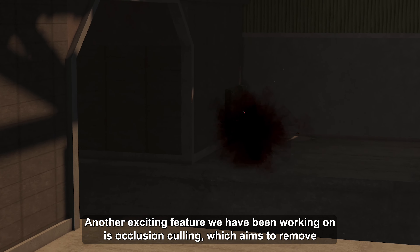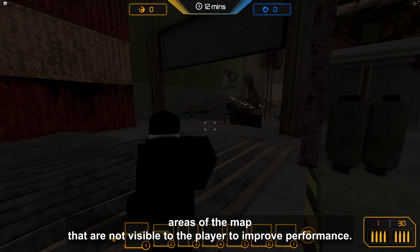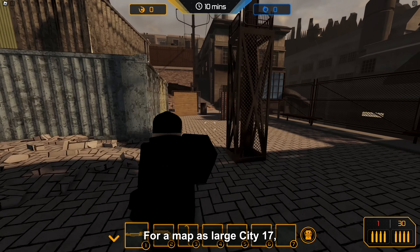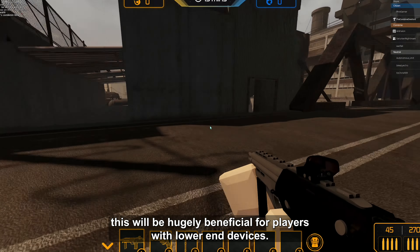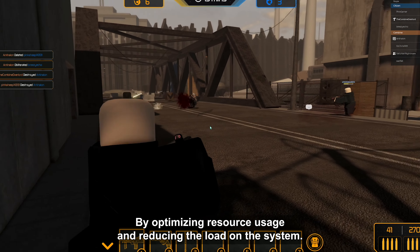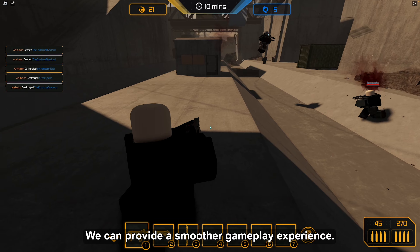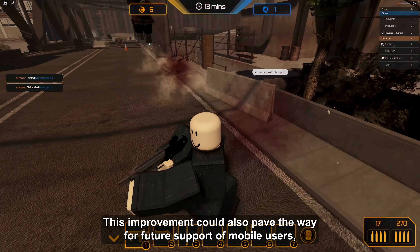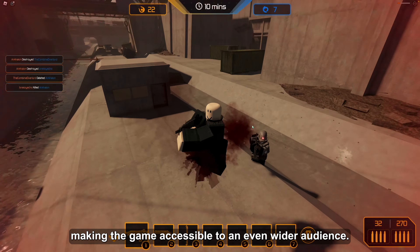Another exciting feature we have been working on is Occlusion Culling, which aims to remove areas of the map that are not visible to the player to improve performance. For a map as large as City 17, this will be hugely beneficial for players with lower-end devices. By optimizing resource usage and reducing the load on the system, we can provide a smoother gameplay experience. This improvement could also pave the way for future support of mobile users, making the game accessible to an even wider audience.